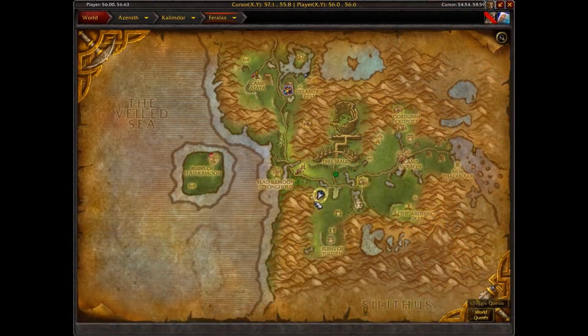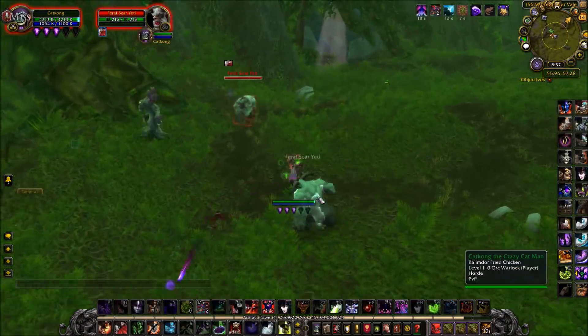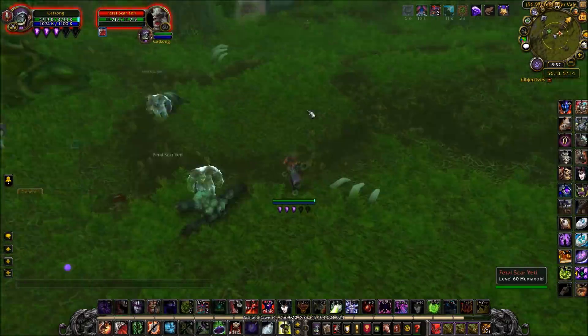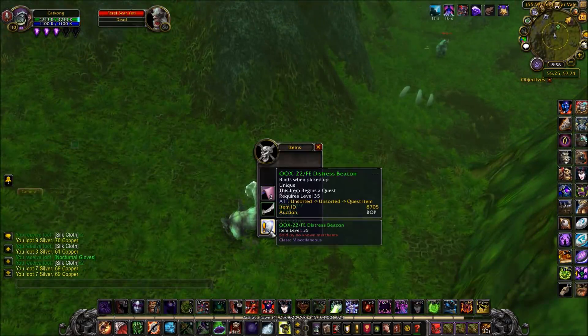For the next beacon, you'll want to head to Feralas and farm the Feral Yetis there, which have the highest drop rates. I was able to get my beacon within about 10 kills. Grab it, and again do the escort quest.